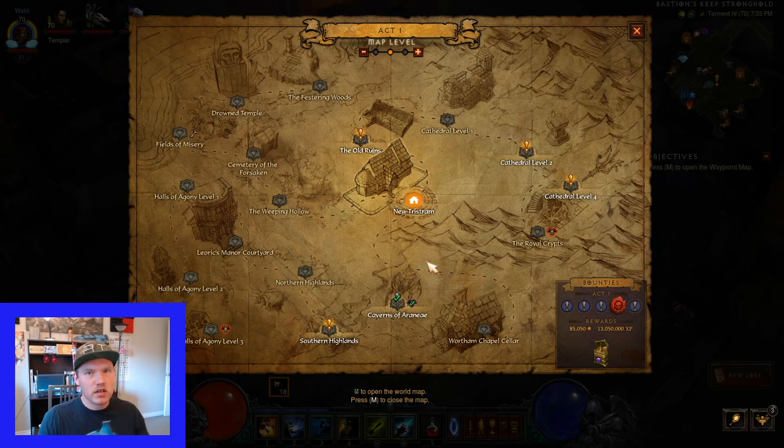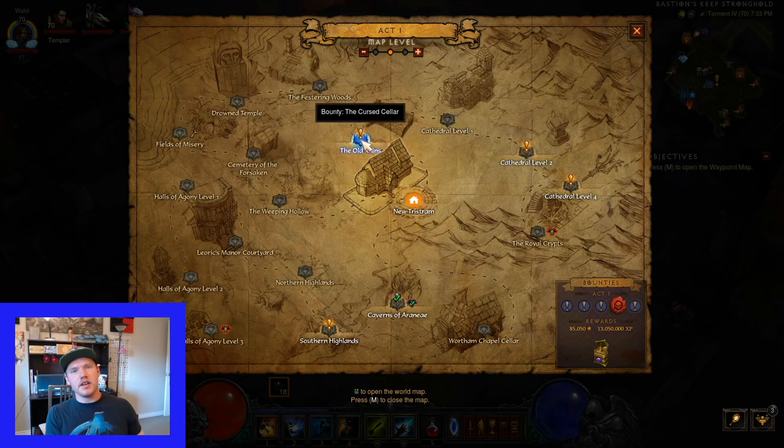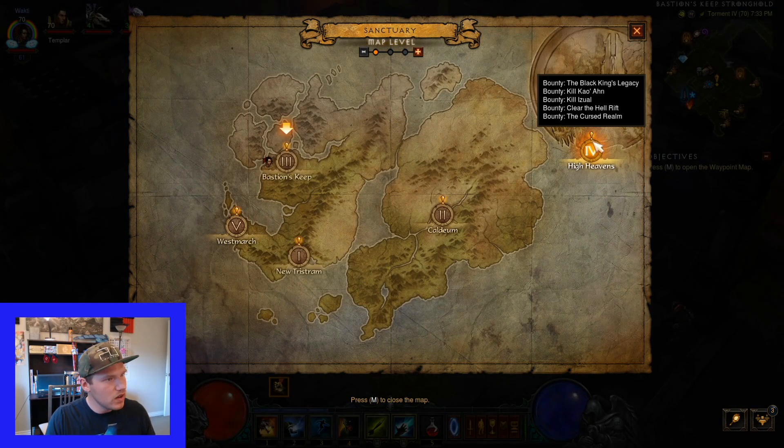I've already done the first three act bounty caches prior. But basically you're going to go through each act and do all five bounties. Then talk to Tyrael and collect the challenge bags from him. Since I've already done the first three, I'm just going to go back and do acts four and five. See you in a second.